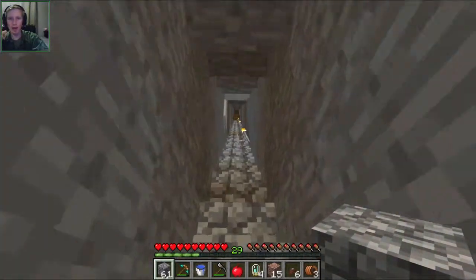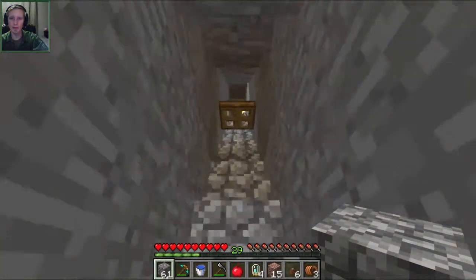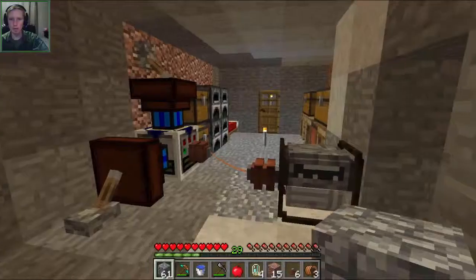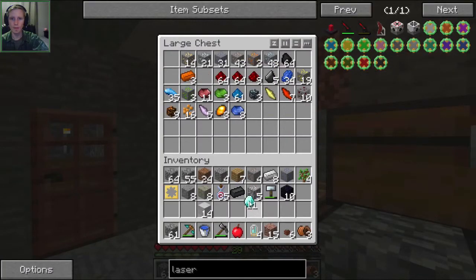After we make the lasers and assembly table, we're going to need some iron and some redstone to start making our first circuit. Then we'll start making the pieces for the metal former and get them all together while it's making the circuit.